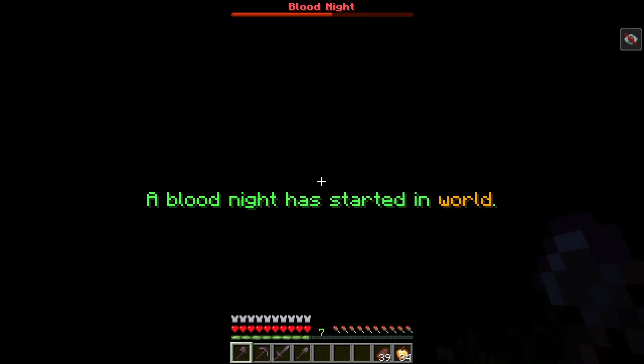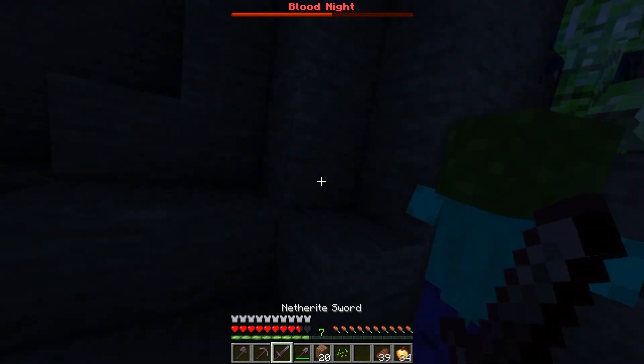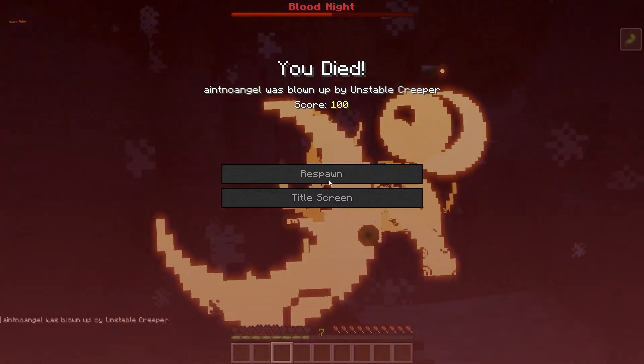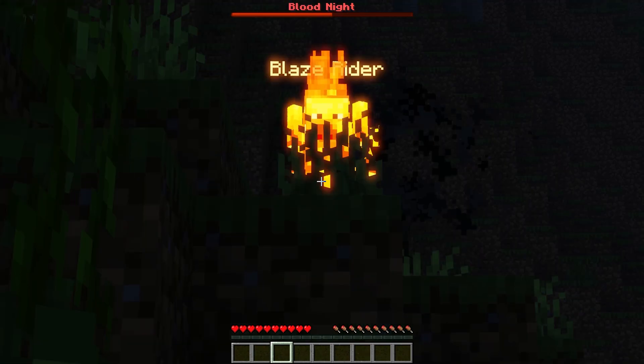Blood Knight is a hardcore survival plugin that transforms nighttime to be more scary. It also changes the core behavior of mobs. If you want to make your server a hardcore survival server with fun features, or want something suitable for Halloween, this plugin is perfect for that.